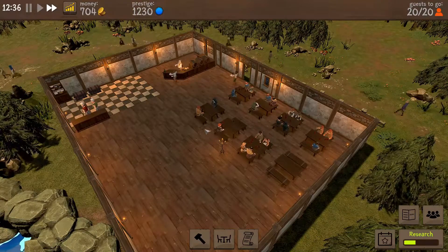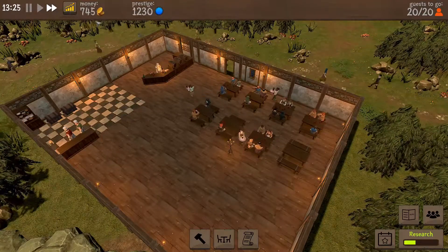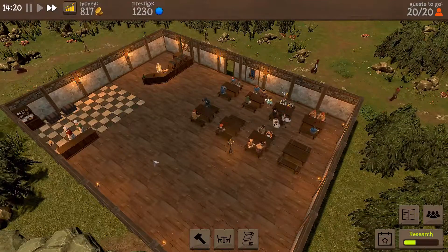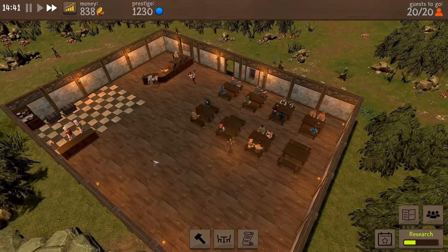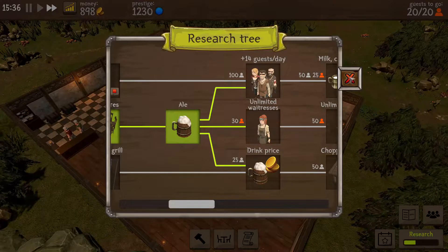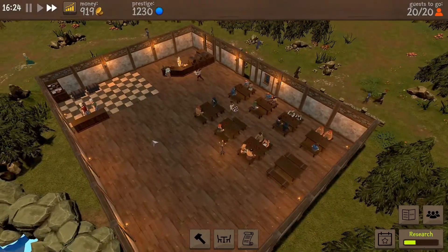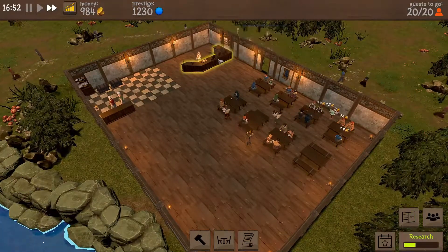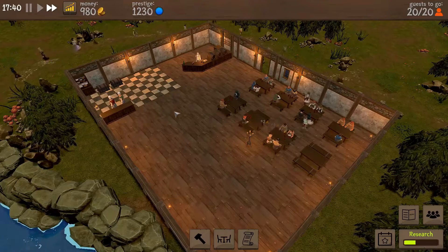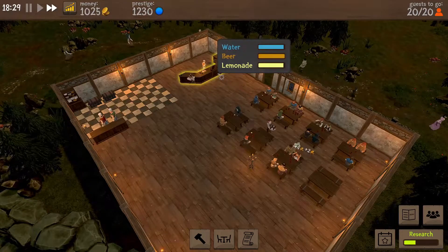Right now we just need to feed all these 20 people and give them drinks, make money with it. Soon we will be able to expand with more tables. Next up should be getting the waitress research done — we need to do this event two more times and then we get unlimited waitresses, which would be great. If we unlock wine after this, there's also an extra way of earning money through drinks. They're only drinking water and lemonade now, so you need to keep an eye on them because that can run out pretty quickly — we don't want that.